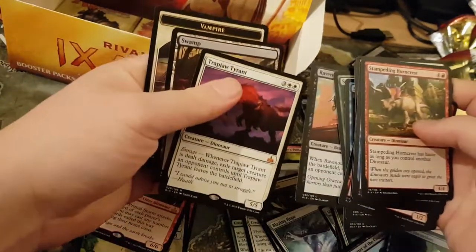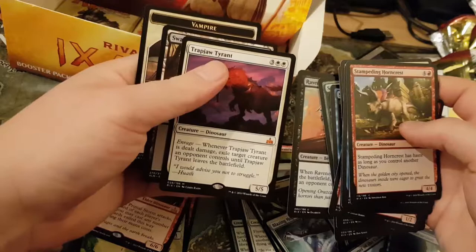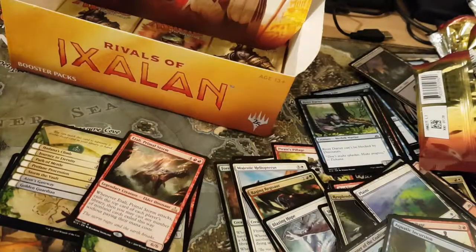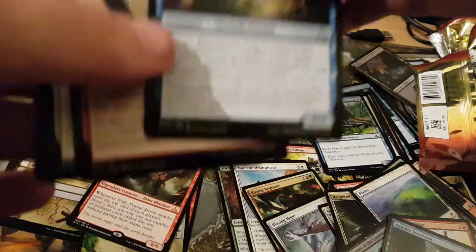Tupacabra. Traptor Jiren Tyrant — exile when it gets dealt damage. Nice five mana one. So that's my third Red Mythic.